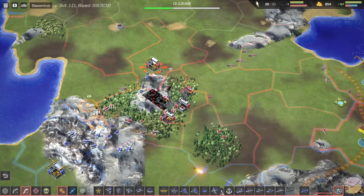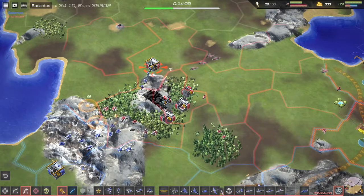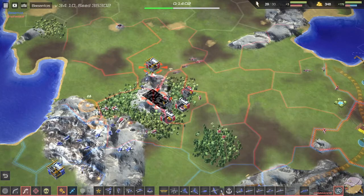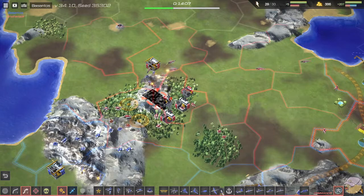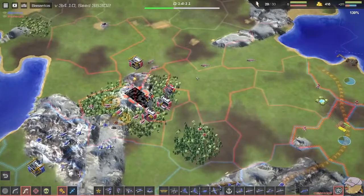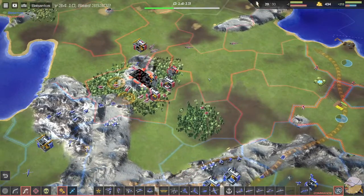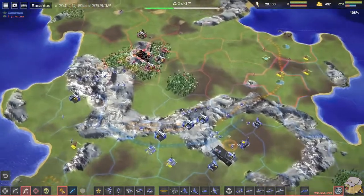If these commandos can pull this off, this is the ultimate seal-team-six mission impossible style play. Besantos is going to get this airfield — two transport planes dropping right here is actually big. Going for the factory could also be fine because killing production is so good. The helicopters clean it up so quickly — that's a lucky break for Infanzia.